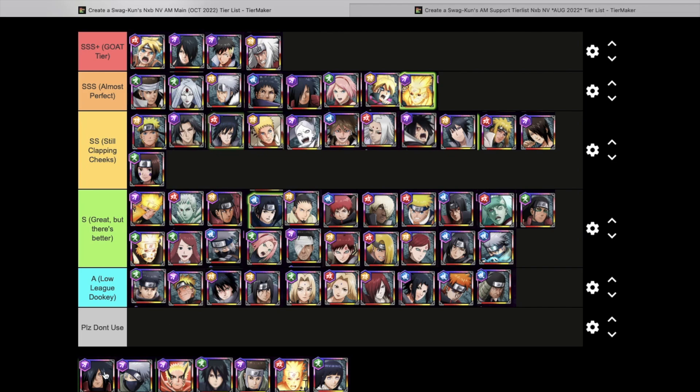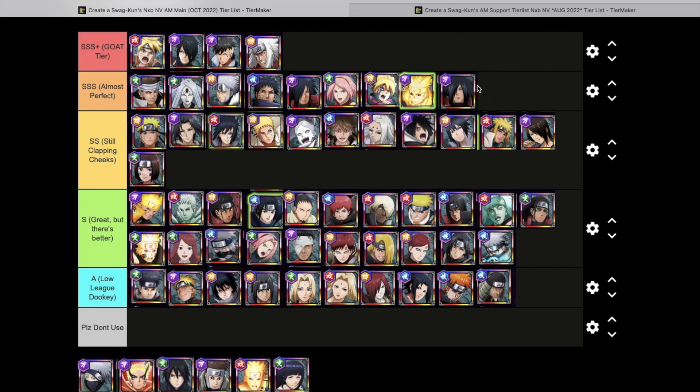Next up — Edo Madara, one of the most controversial ones. I'm putting him in Almost Perfect. He could slide up to Goat Tier, but you have to absolutely max him out — high-level X ultimate, limit break two or three, a lot of investment. For that reason I'm keeping him in triple S Almost Perfect, because when completely maxed out he can sneak into Goat Tier. He has revive cancel, gives himself revival, a lot of AOE, and basically every buff in the game except evasion — which matters more for defense anyway.